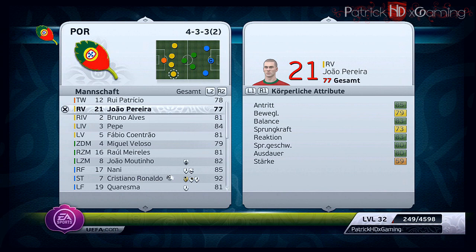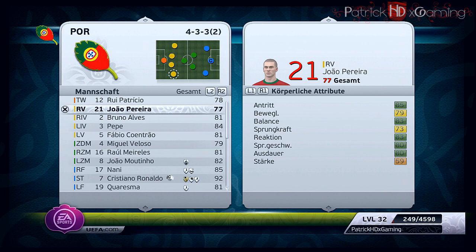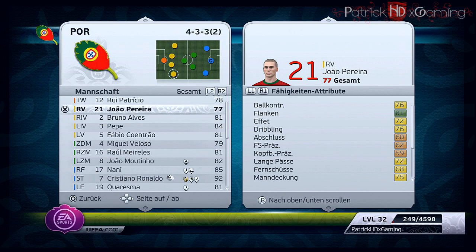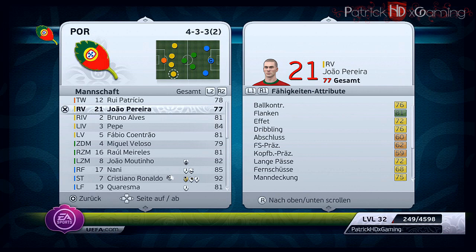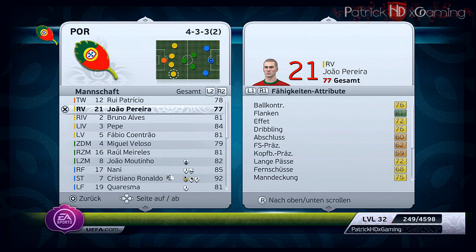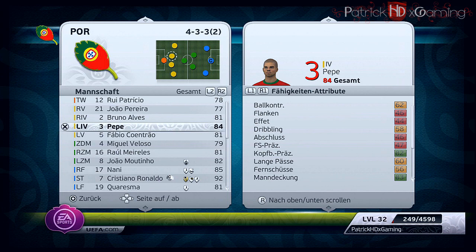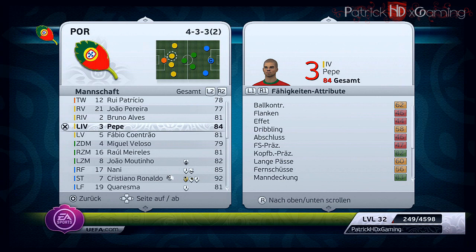Now coming to the defenders. We have Pereira on the right back position and Coentrao on the left back position — both are very quick and great at crosses. Pereira has 81 and Coentrao has 83 crossing. This is very important because you can make runs down the wing and cross the ball into the penalty box. As the central backs we have the strong ones, Alves and Pepe. They are not so fast, but they are strong and both great on headers, so you can use them on corner kicks.